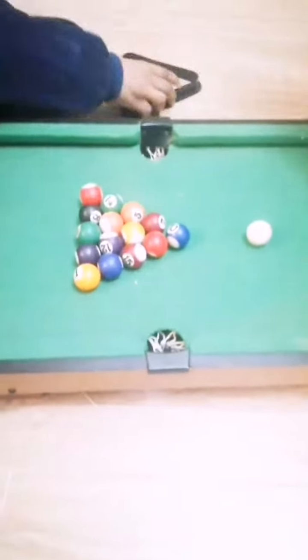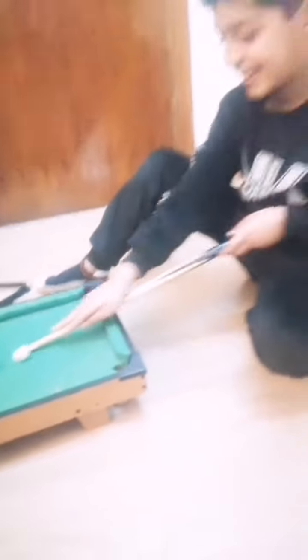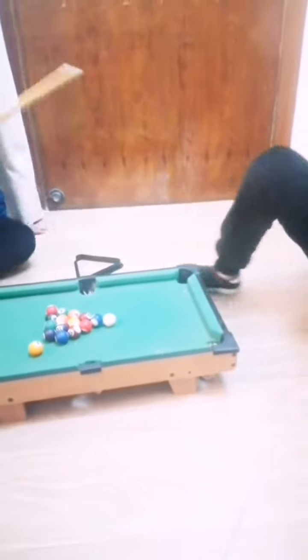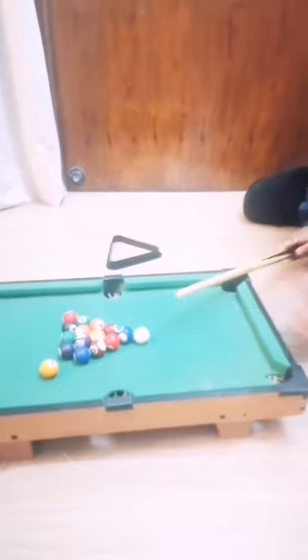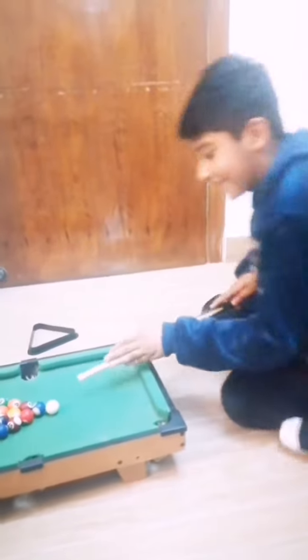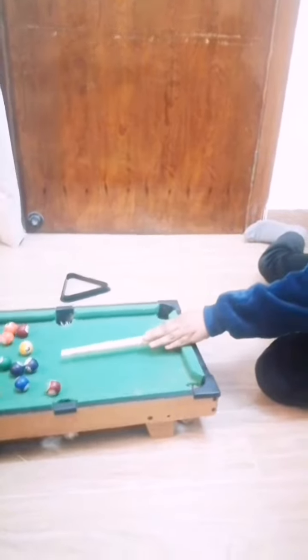The table is covered with a smooth green material called baize and has holes or pockets in each of four or six corners. The player uses a long stick called a cue to strike the white ball.